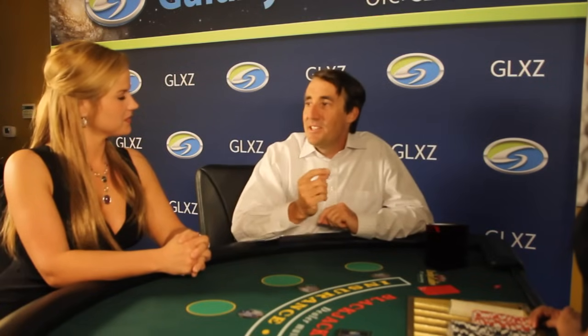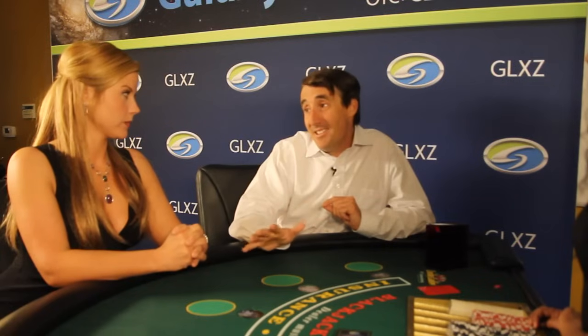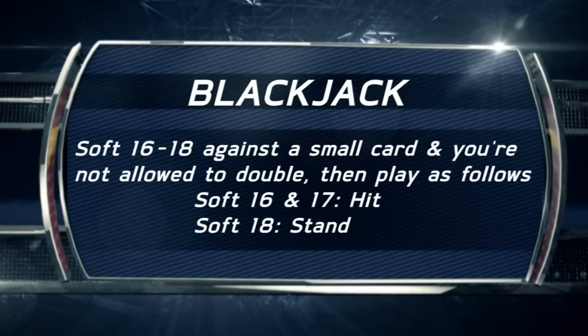If you have a soft 16, 17, or 18, then you're going to double if the dealer is showing a small card. Very few players do this, but the odds are in your favor because a small dealer up card is good for you — it's a good opportunity to get more money on the table while the odds are in your favor. If the dealer has a big card showing, the odds are not looking so good for you, so you're just going to hit. A lot of people also make the mistake where they have a soft 18 and the dealer is showing a 9, 10, or ace, and they stand thinking an 18 is good enough. You should be aggressive and take a hit against any dealer big card with a soft 18. Finally, if you have a soft total of 19 or more, then you stand.